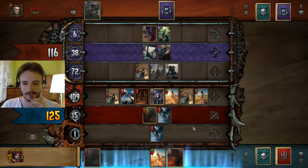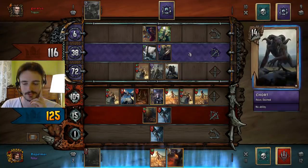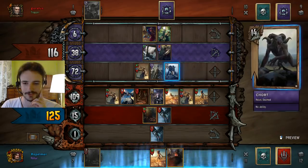So if I pass here, do I give it to him? I guess I should have played this Necro over here and then I would have always taken it. This was a defensive Necro play — I did not expect the fucking cow.